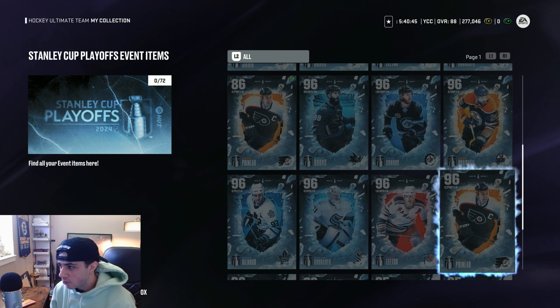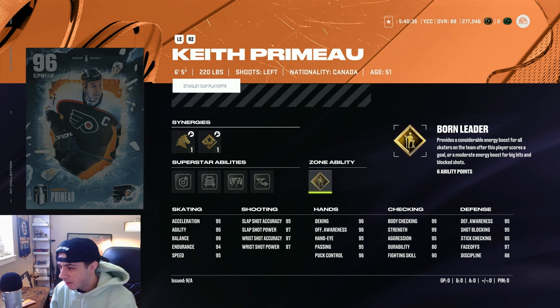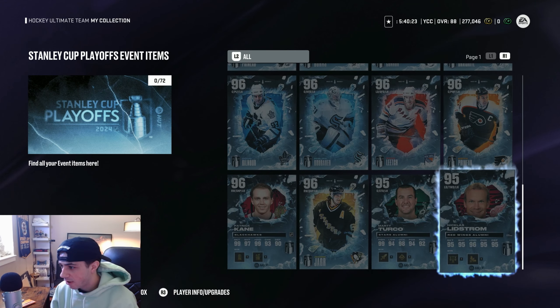We also got Keith Primo — very cool card, Power Forward. Gold Born Leader, Silver Elite Edges, Close Quarters, Big Rig, and Snipe. Kind of a cool card. I'm not a big fan of Gold Born Leader, but I know a lot of people are. 97 faceoffs, 99 body checking, 6'5", 220 pounds — he's a massive beast. No speed boost to get that speed up from 95, but still a very good card.